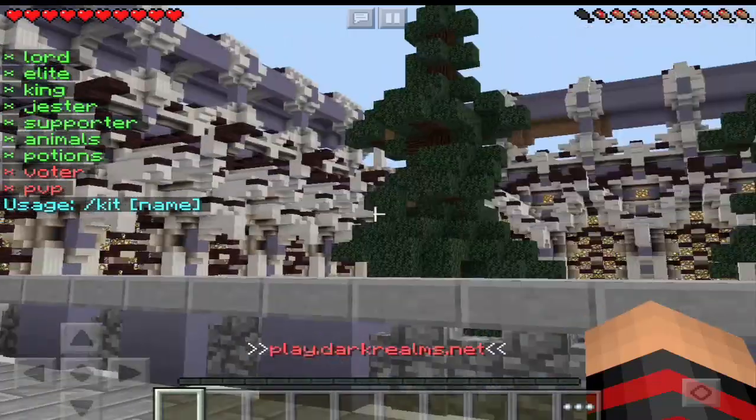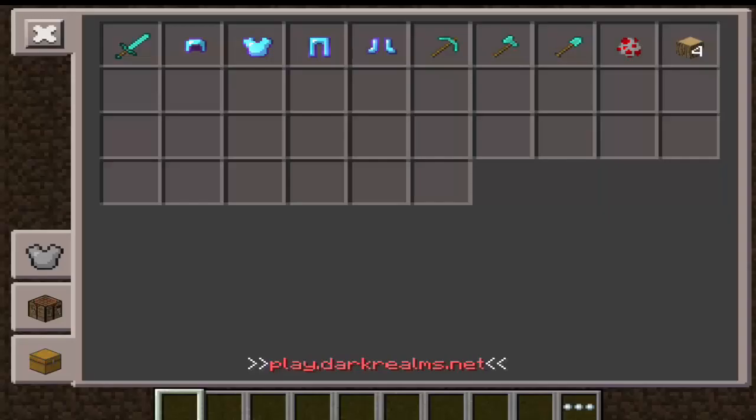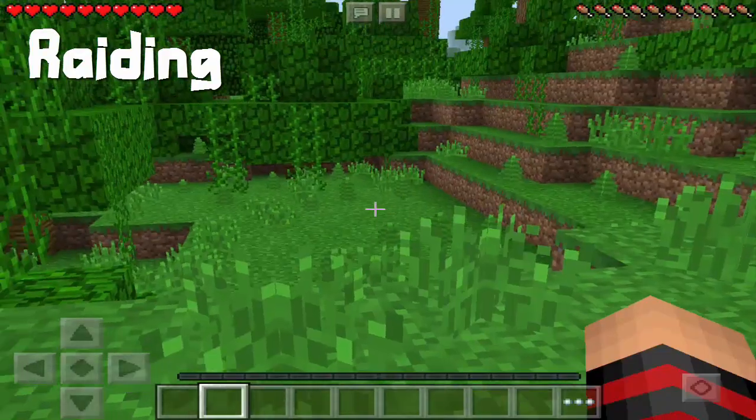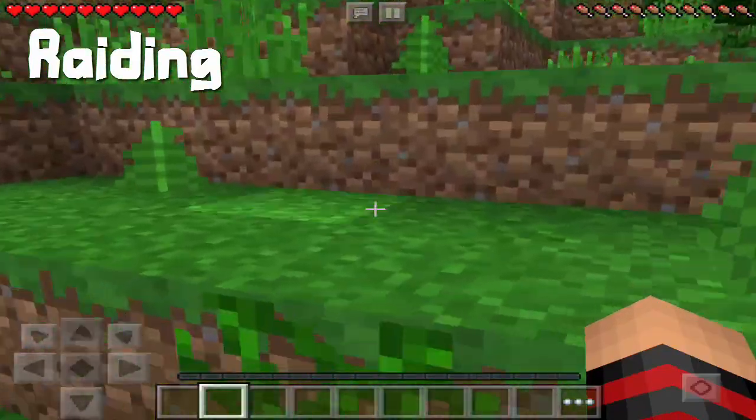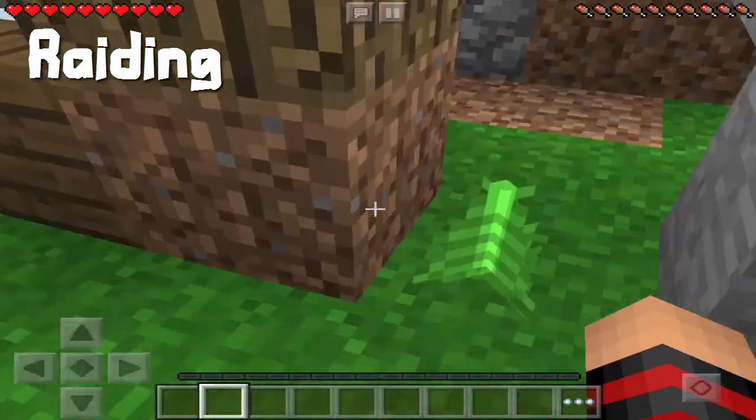Moving into kits — they have like ten different kits, which is good because it gives you a variety of options. That's pretty good. Oh my god, I found a dirt base — let's raid this!